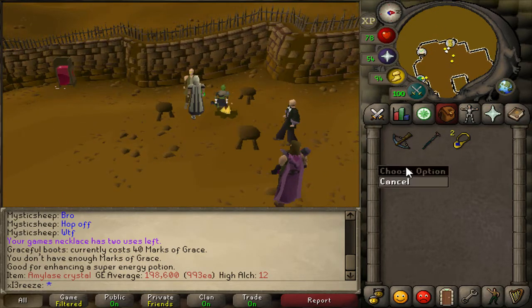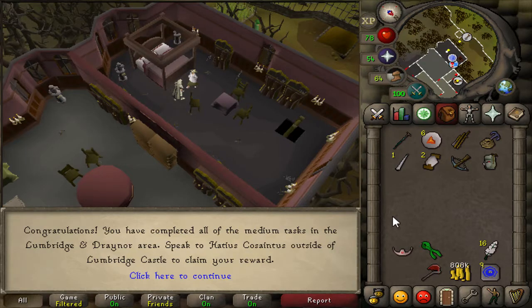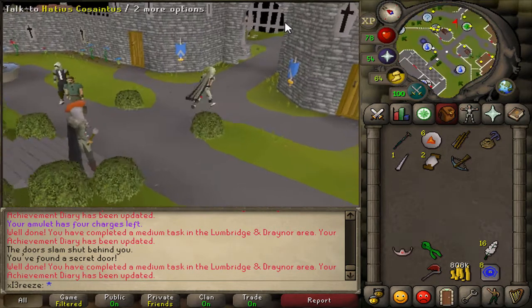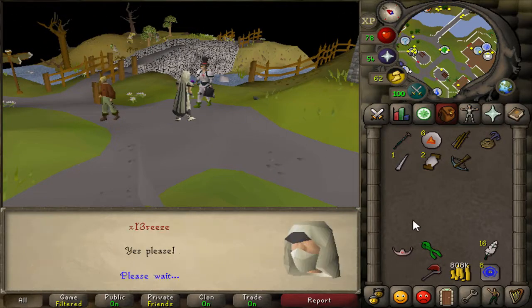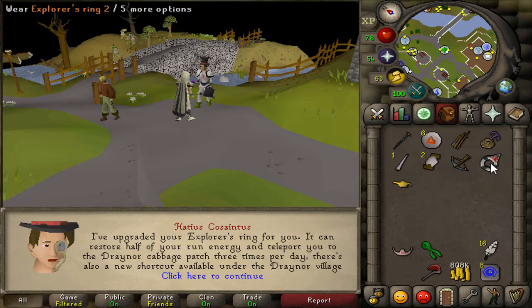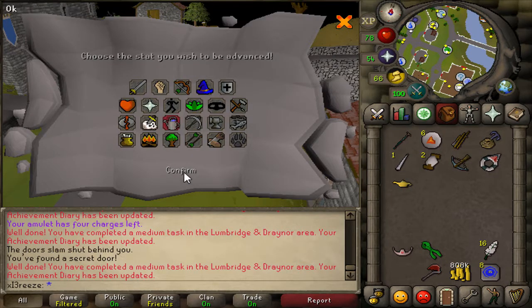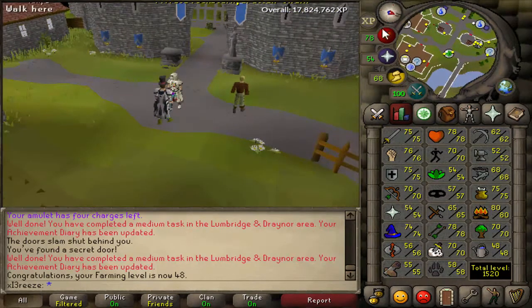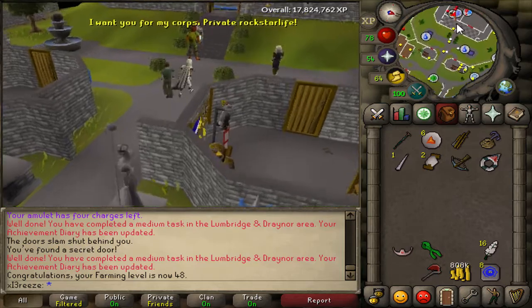We have completed all the medium tasks in Lumbridge and Draynor, so I'm heading to Lumbridge to grab the Explorer's Ring 2. There we go - we can now actually teleport to the cabbage patch in Falador, which is going to make our farm runs a lot quicker. I put it on farming and got 7.5k XP which levelled us up. We can now do Jangerberry bushes - pretty cool. I'll go do a quick farm run now.